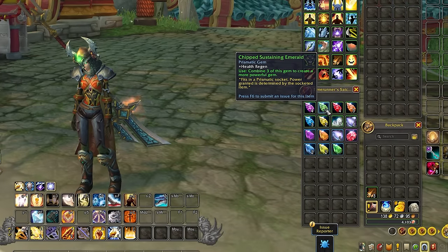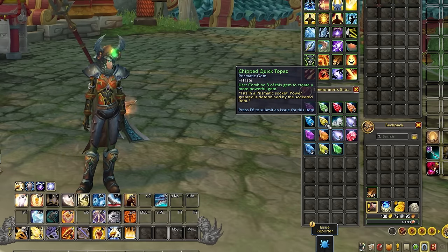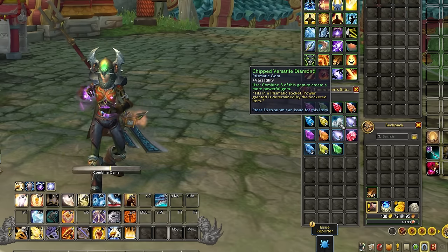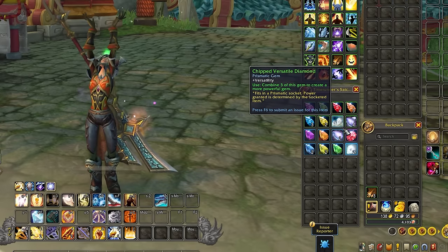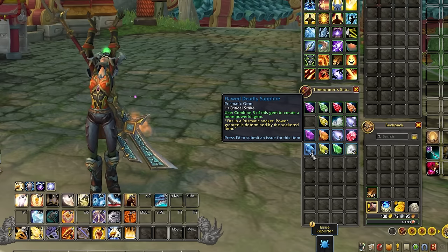Prismatic gems are just simple stat bonuses — they provide whatever stat is listed on the gem when you socket them into a piece of gear. You can also combine these gems together to make them more powerful: three uncommon combine into a rare gem, three rare gems combine into an epic gem, and then you can go all the way up to legendary gems.